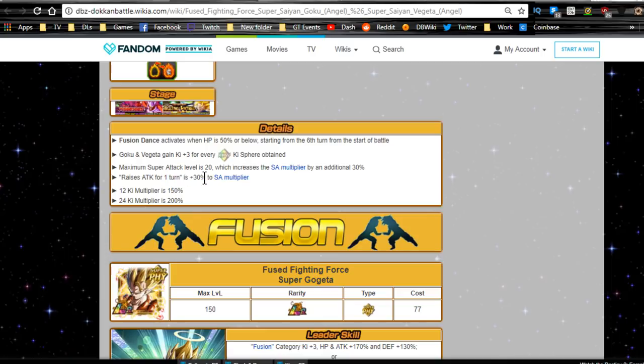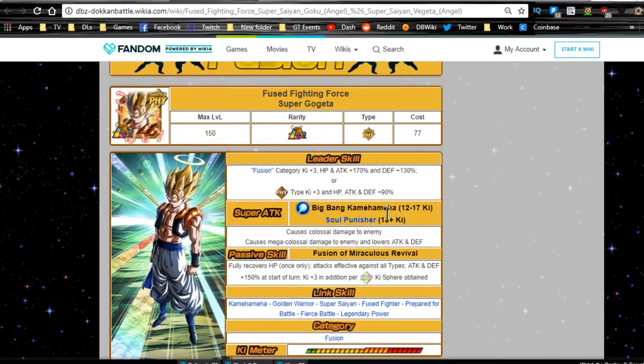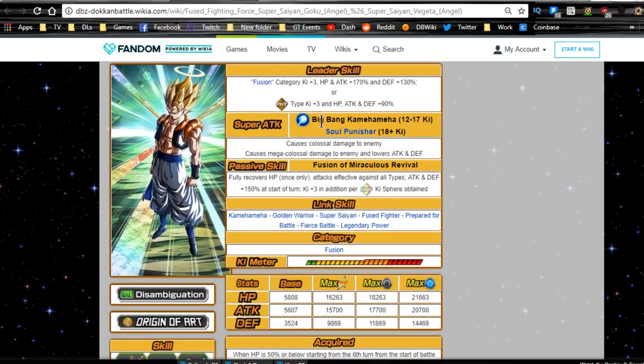Raises attack for one turn is a 30% increase to the super attack multiplier. 12 Ki multiplier is 150%, 24 Ki is 200%. When he transforms, the leader ability stays the same and the super attack animations change — Big Bang Attack and Soul Punisher are the two animations, which is actually really awesome. Colossal and Mega Colossal damage, and lowers attack and defense, which means he debuffs the enemy.